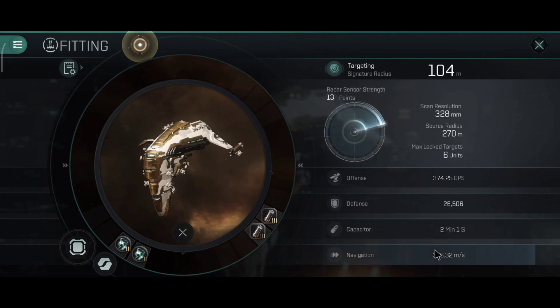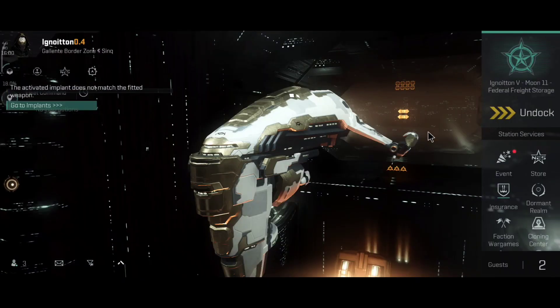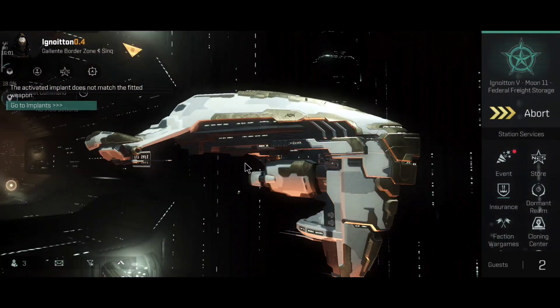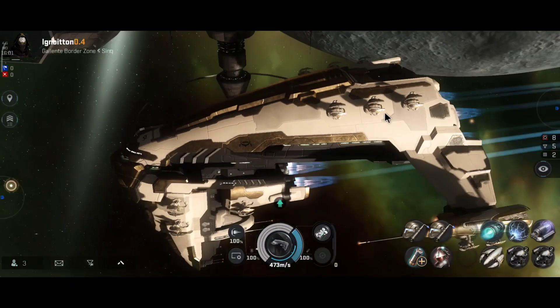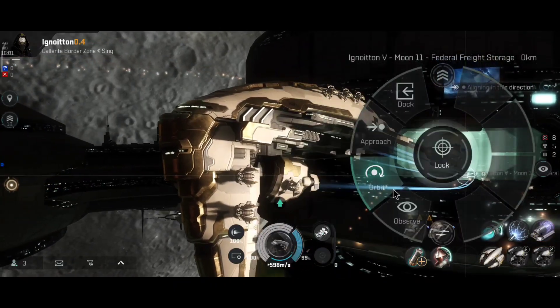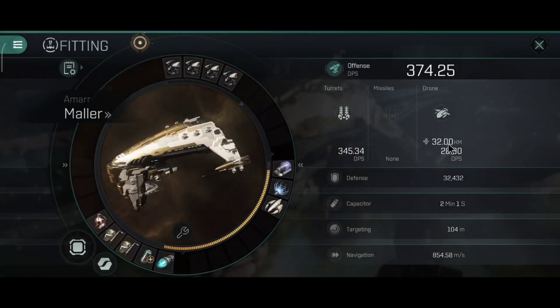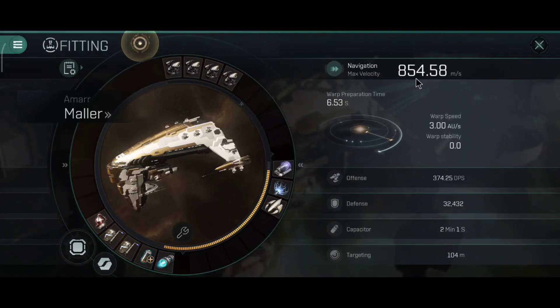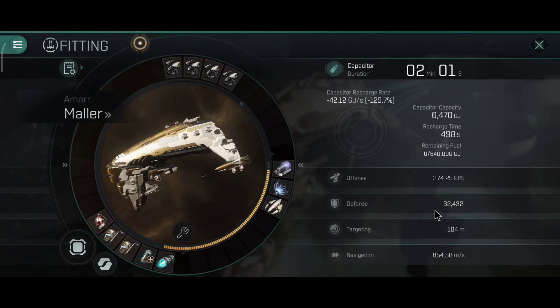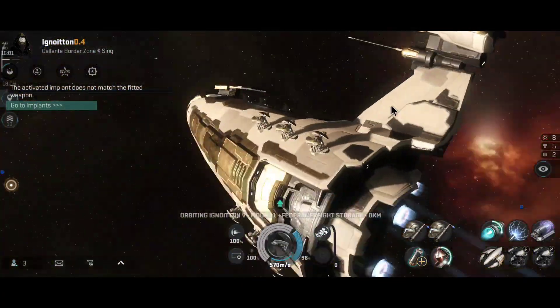I'll show you some other builds I'll be trying out. I'm using Mark 7 drones for now. For the rigs: one anti-explosive pump and one nanobot accelerator — a very nice combination. For engineering rigs I have two ancillary power routers in order to fit the large capacitor battery. The armor stats look okay, I'm quite satisfied with those numbers.